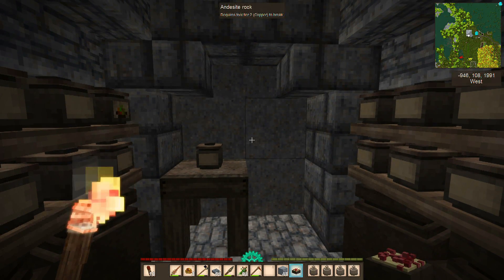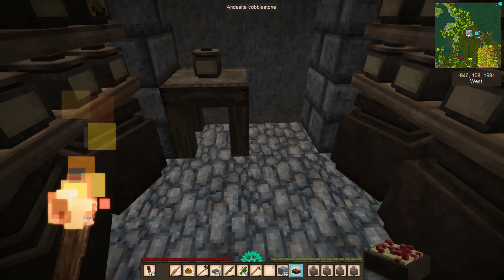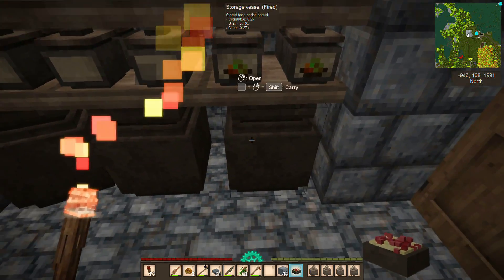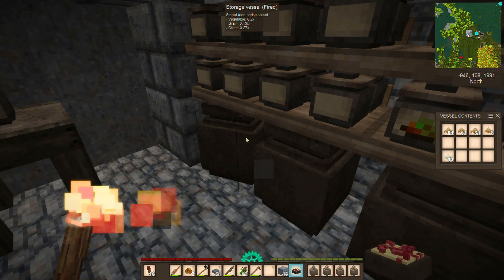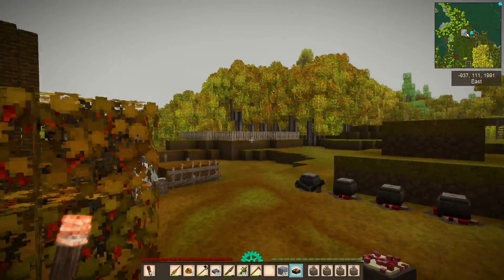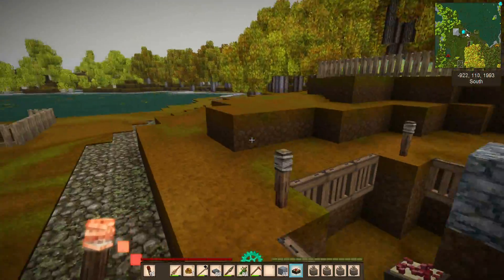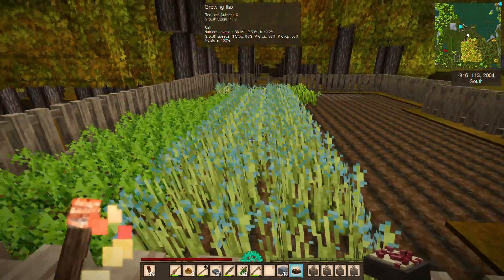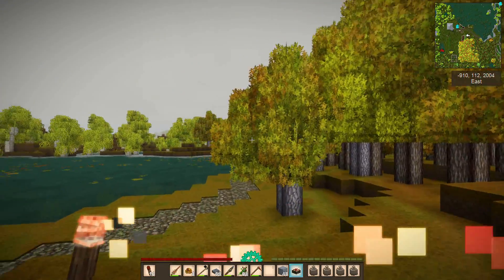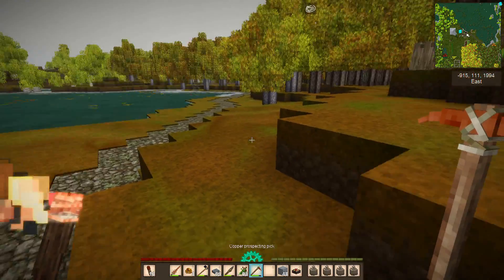Hey guys, this is Nathan and welcome back to Vintage Story on the Aura Fury server. I'm down here in my cellar — I've been using up some of the food, we don't have a lot of time on some of this anymore, but we have tons of stock ready and waiting. We still have stuff out in the garden growing because it's not quite to the point where everything is dying yet. We've got a lot of stuff growing here and I need to cut down some of the leaves because they're causing this to not get the rain.